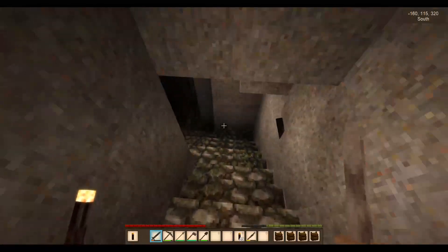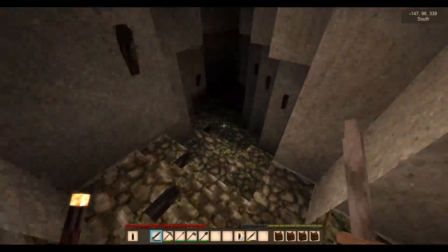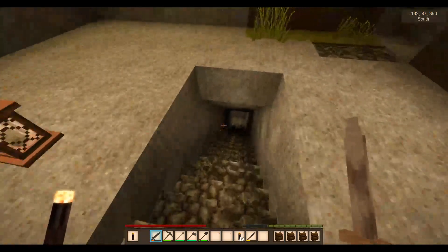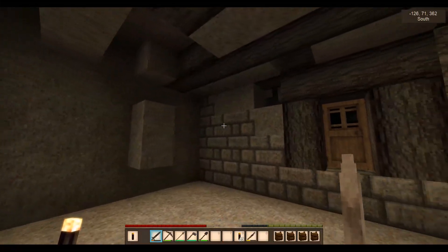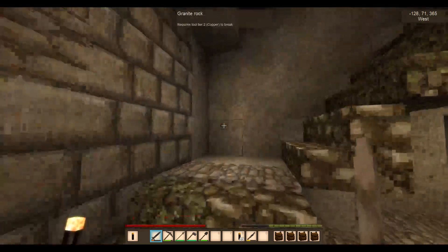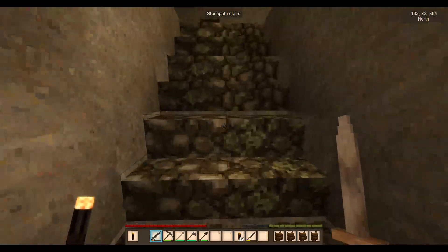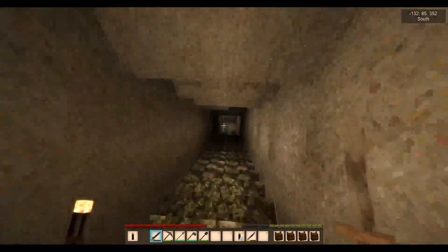Coming down here, I've almost got this spawn-proofed - I think there's the odd block somewhere that might not be. Down here you'll note this empty room; I must fill that hole up. I'm not taking a temporal gear - it's an ordinary gear and I'll show you why I was carrying them in a minute. There are some things you just don't want to take with you in case you lose them. I shall now have to remember where I've put that.